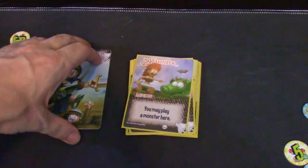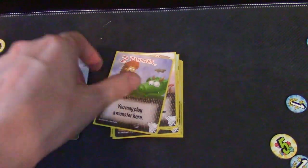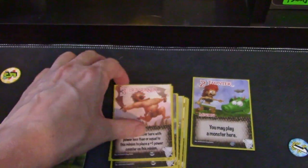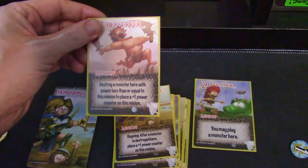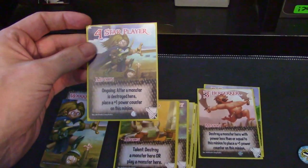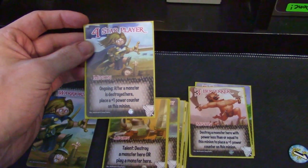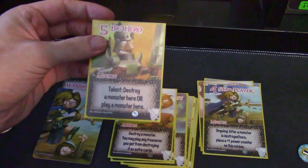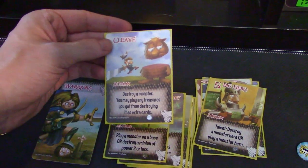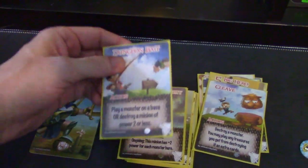Warriors — I love warriors in any MMO or fantasy world. I'm showing you this one because it has to do with monsters. If you beat a monster, most of the time you get treasure. The Taunter lets you play a monster there. Berserker can destroy a monster of less than or equal to his power, and you put a plus one token on him if you do. For Star Player, after a monster is destroyed here, place one power token on her. Big Hero lets you destroy or play a monster here. Cleave: destroy a monster and you may play any treasure you get from destroying it.